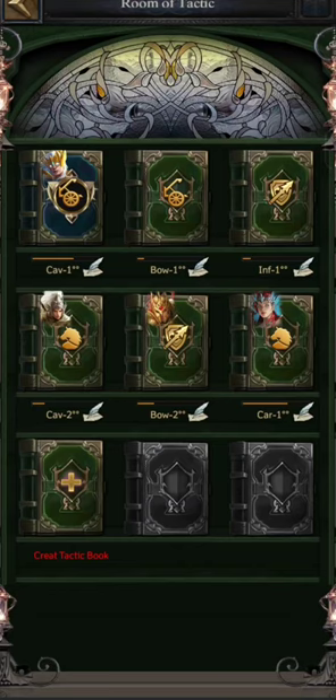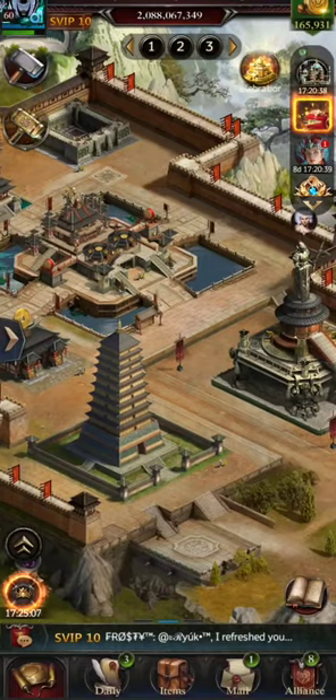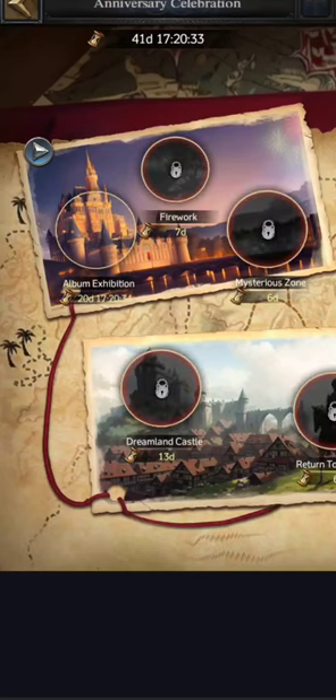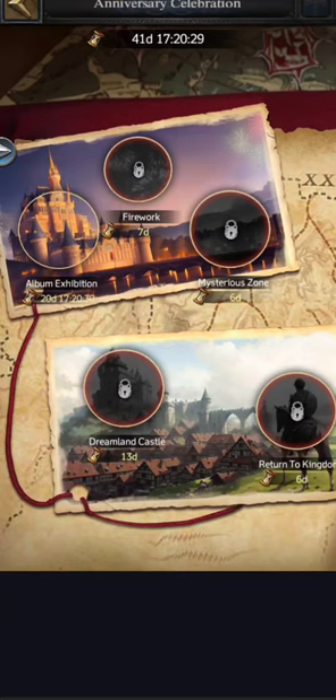The stats are going to be off the charts. So that was all about the tactics for now. Apart from this, the game has already started the anniversary event — on the top right-hand side corner you will see a small icon from where you can collect the daily rewards. I've already collected it so I can't see it yet.